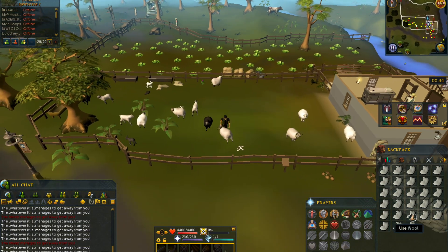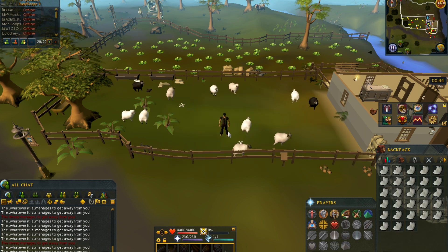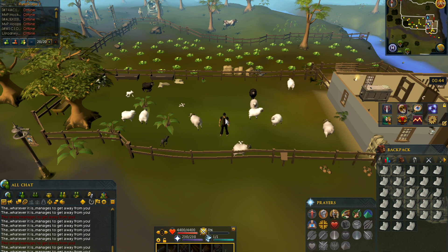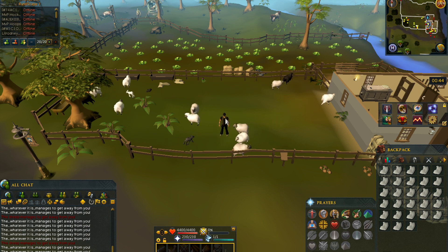That full inventory took four minutes, meaning you could do about 20 inventories per hour, maybe less because you have to bank. That's about 16k to 17k profit per inventory. The price does change every once in a while, but wool is always in demand because people like stringing amulets, which is another good money-making method.